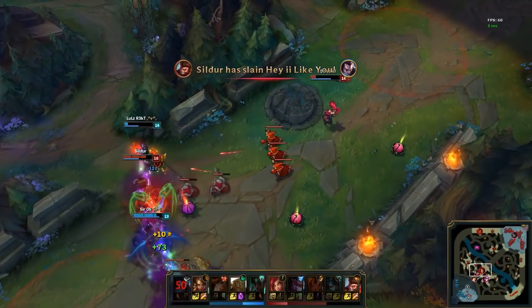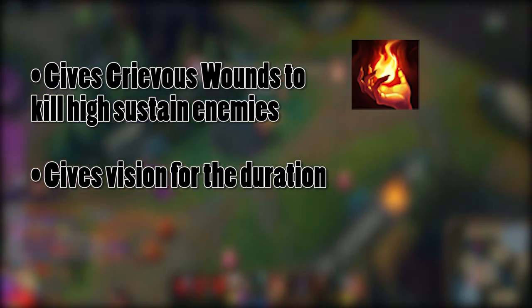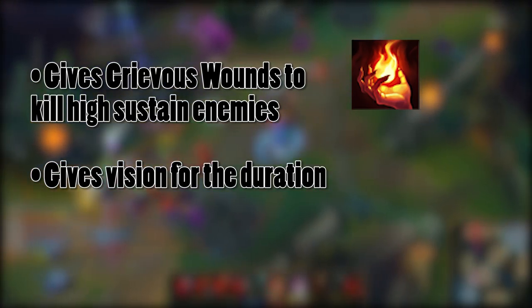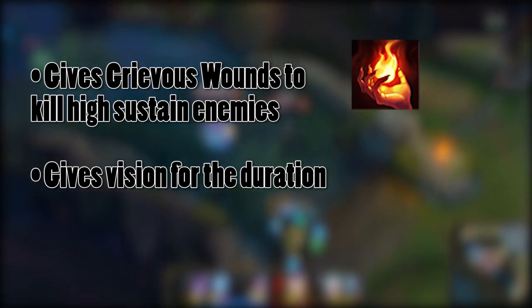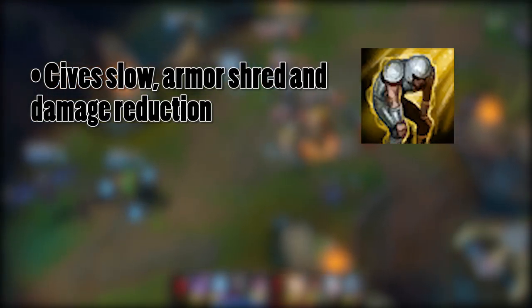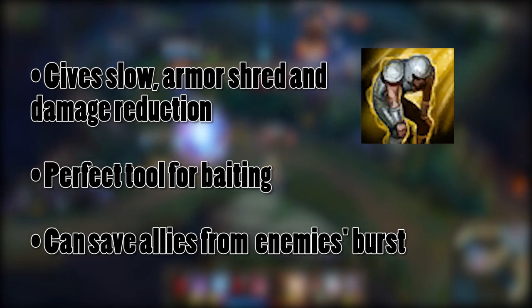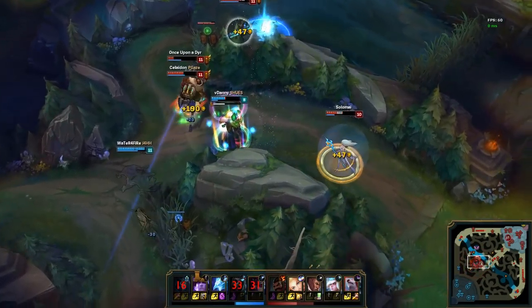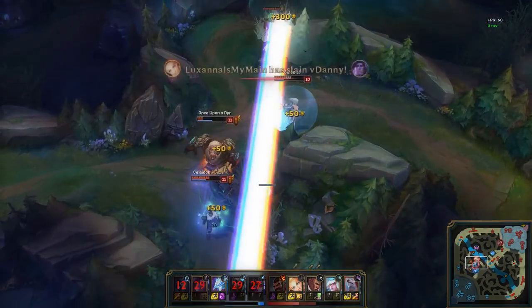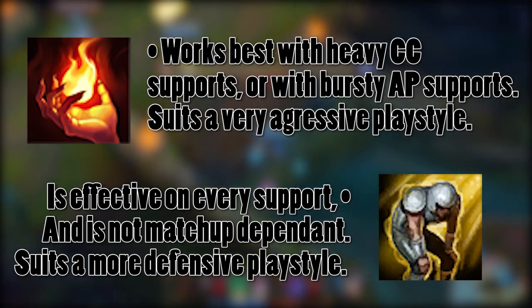Last point: Exhaust or Ignite. It really depends on your playstyle and also sometimes on the matchup. Do not forget that Ignite gives Grievous Wounds and vision for the duration of the effect, making it a very powerful tool to annihilate the heal potential of a champion backed by your support like Soraka, or who has a very high self-sustain like Mundo or Swain, so you can put them down faster. But personally, apart from those cases where it is kind of needed, I tend to always go Exhaust. The slow added to the armor shred and the damage reduction make it the perfect tool to bait a fight and turn the situation around or save an ally from an assassin's burst. But sometimes you just want to dominate your lane, and in those cases you can bring Ignite — mainly on heavy crowd control or AP supports, the Ignite giving even more kill potential to an already deadly lane.